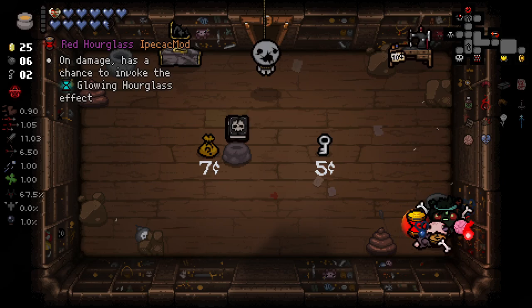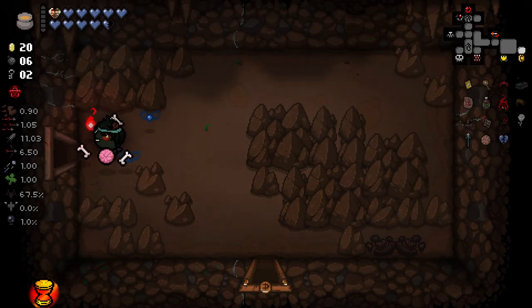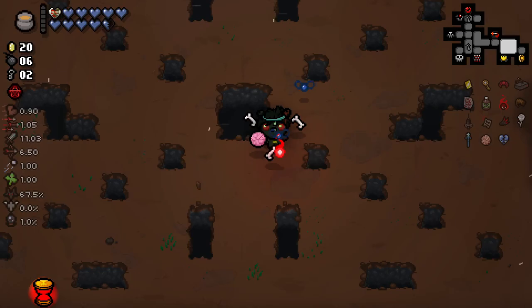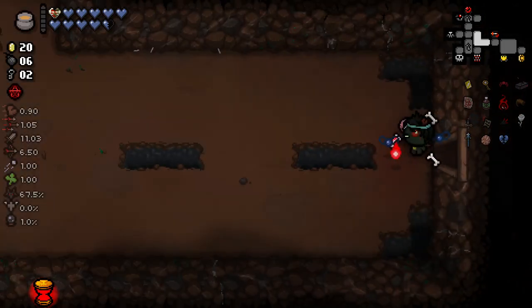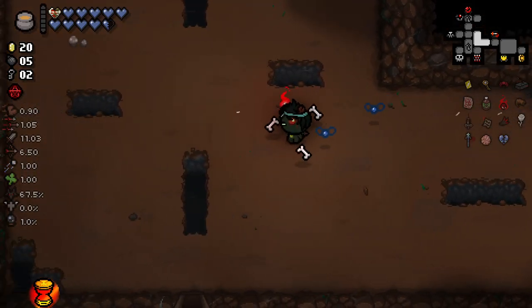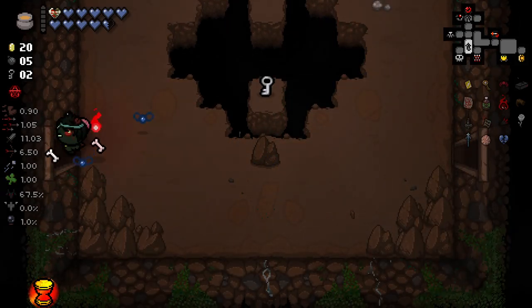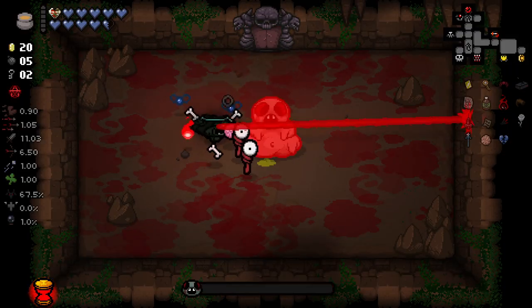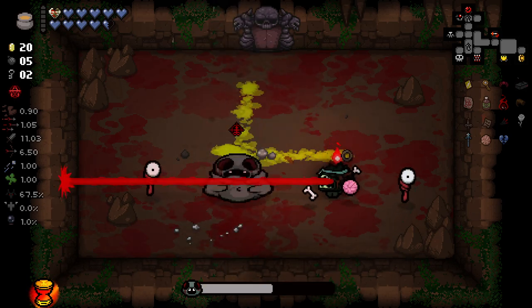That is the Red Hourglass - on damage has a chance to invoke the Glowing Hourglass effect, and it's golden. That seems pretty good. We also got a Member's Access Card - nice. I'm interested to see if the golden actually takes effect here and increases the chances, and how likely that chance ends up being - that could be pretty saucy. Also, smelter - I absolutely love smelter. I'm hoping we can get a few trinkets smelted. It also increases the rate at which we find more trinkets, which is always nice - something I didn't know for a long time.